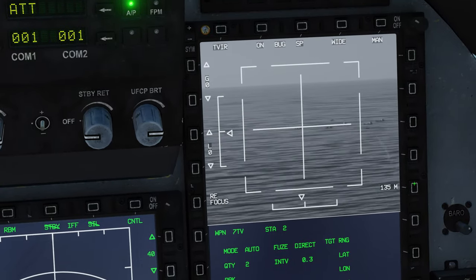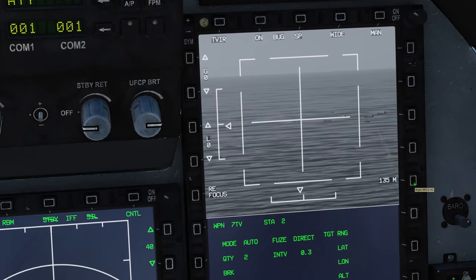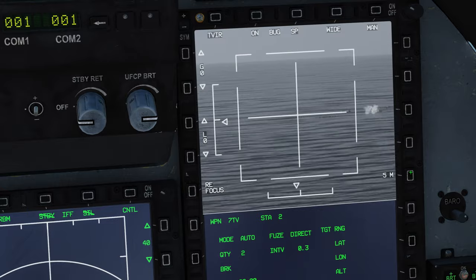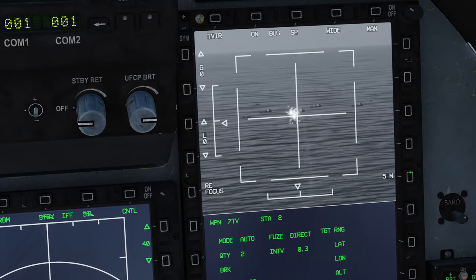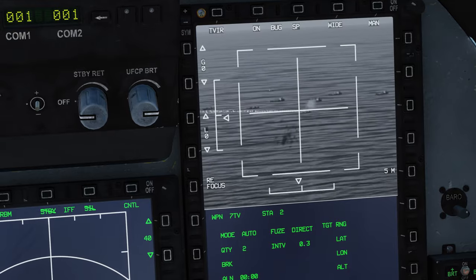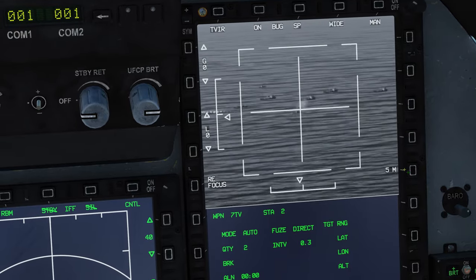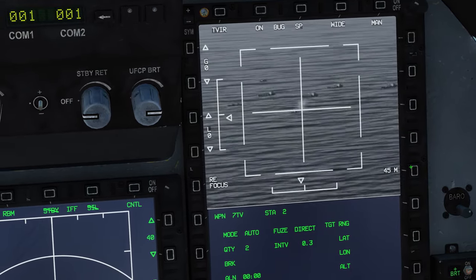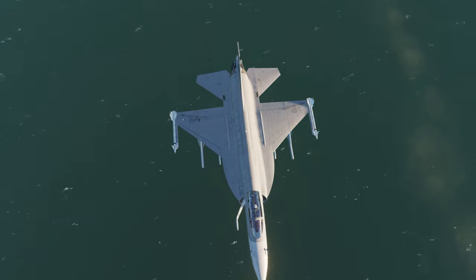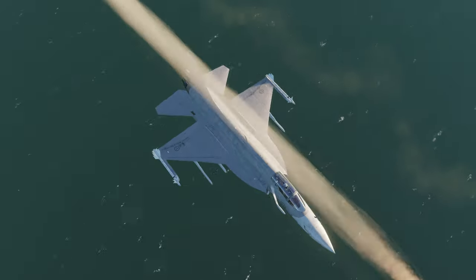If you can't get a lock — like I can't right now — it is most likely that the system is looking for something a bit larger. It looks like we can see the enemy hunting the first set of missiles. We have a lock. Missiles are away.